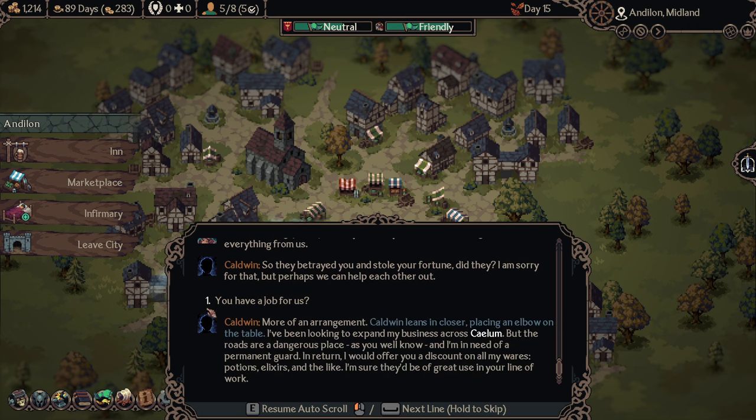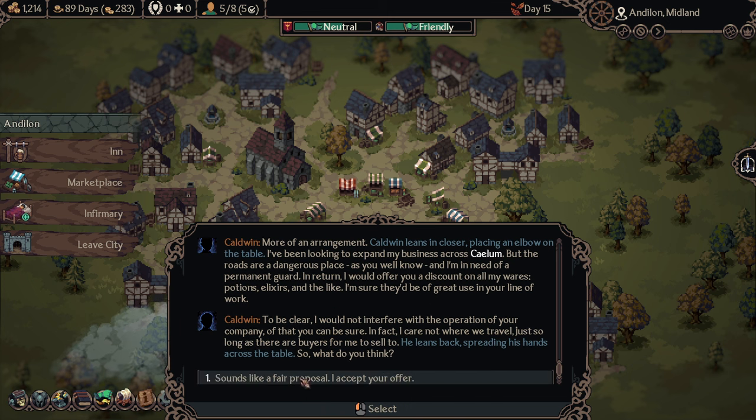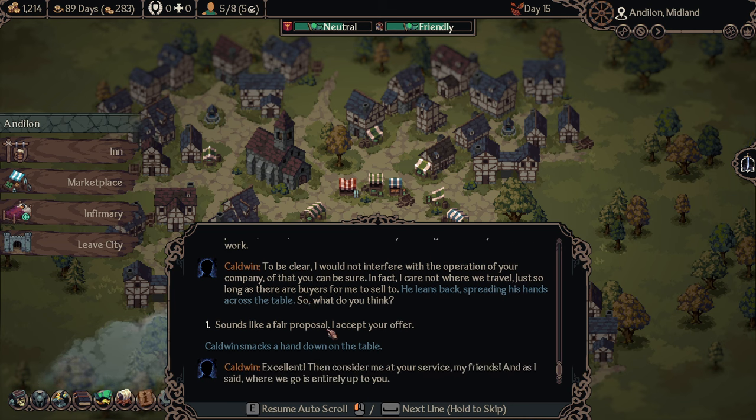Do we get new work? Calum. Guards? Permanent guard duty — I don't know if I want to be a caravan guard, but whatever. A merchant joins saying he cares not where we travel, just so long as there are buyers to sell to. Sure man! I get my own trader — I like that. Welcome, Caldwin, sadly you don't have a portrait, but whatever.